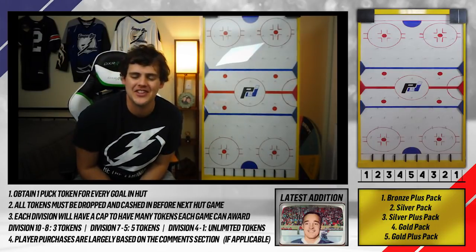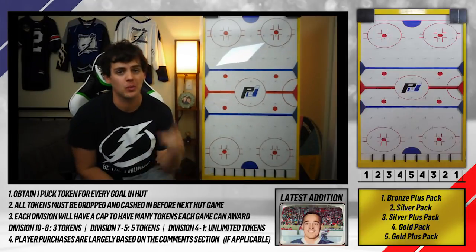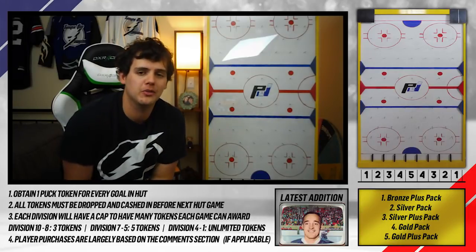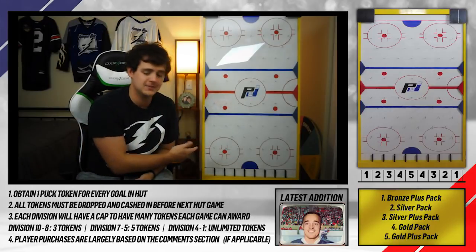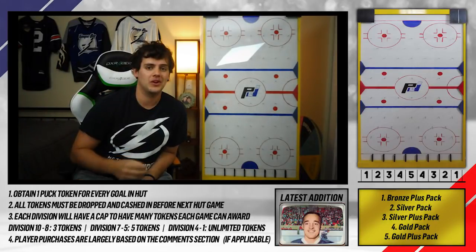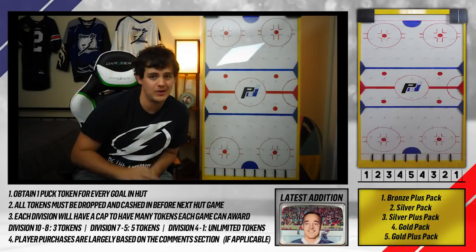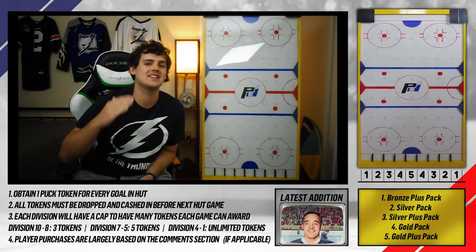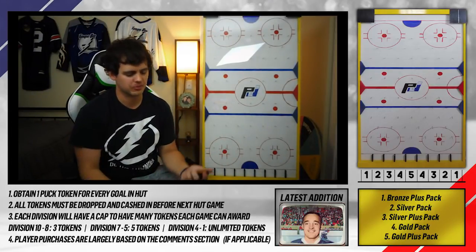Welcome back guys to the fifth episode of the Pump Drop. Last episode a couple big things happened — we won the division nine title and absolutely killed that division. We added something called the point bank, where we get to select the point value of a pack we receive as a reward. If we get a gold plus pack, we can choose to take those 700 points instead of opening it and put them aside.